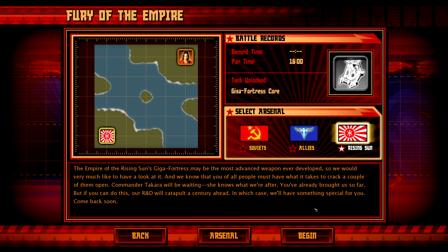Welcome back to Command & Conquer Red Alert 3 Uprising and welcome back to the Commander's Challenge. We just unlocked the Sentry Bomber, and the challenge that was unlocked is 'Fury of the Empire,' which gives us a Giga Fortress Core. I think I'm going to take on this one next.